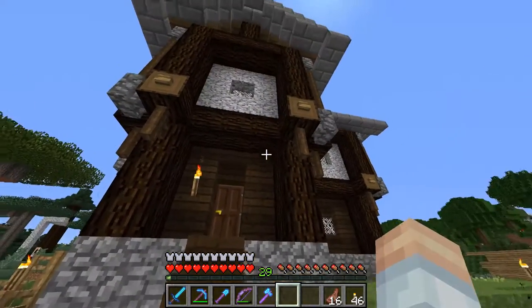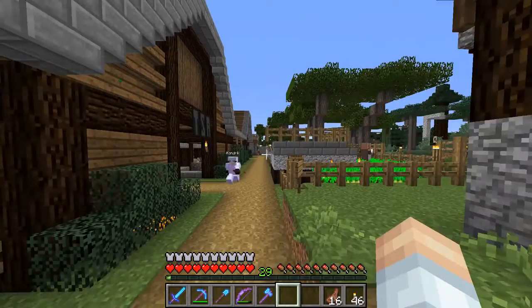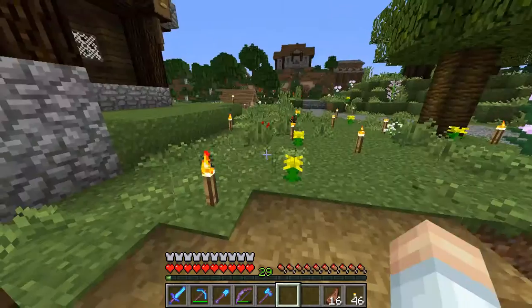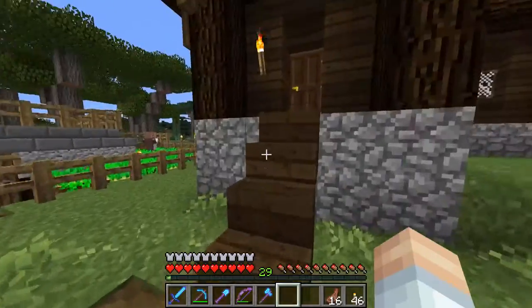Ladies and gentlemen, it is time to do some interior design here on the Port Hypermine house. I've got Kondrick over here. Say hi. And then Vance Crafter over there doing some work on his house. But let's not get sidetracked. Let's go over this way.